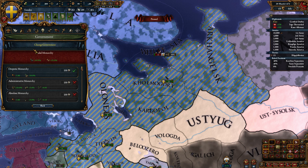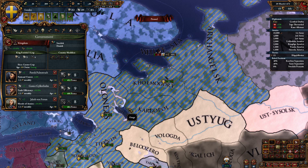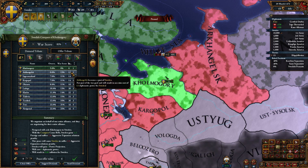Apparently we do not have a despotic monarchy — we've got a feudal monarchy. So we've got income from vassals and national manpower. I wonder if maybe it would make sense to switch to despotic. It's probably not worth spending admin points on right now, but the unjustified demands reduction could save us some diplomacy points.